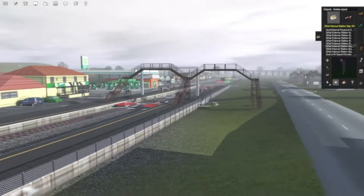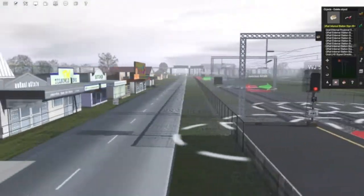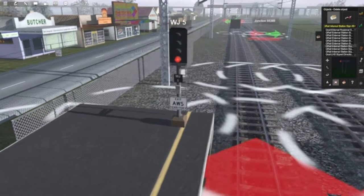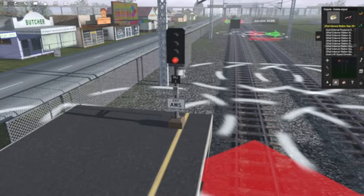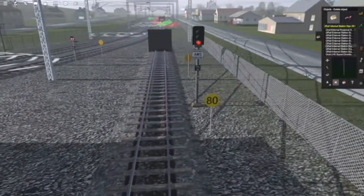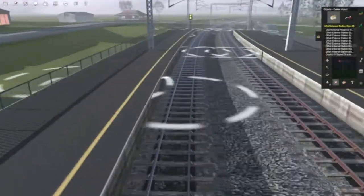First, we're going to start off with the implementation of four-aspect signals in AWS. We have signal WJ5 here, capable of displaying red, yellow, double yellow, and green. This is the final signal in the four-aspect allocation — so after this signal, everything will be threes. We have the entrance here; this is the last three before we enter fours.